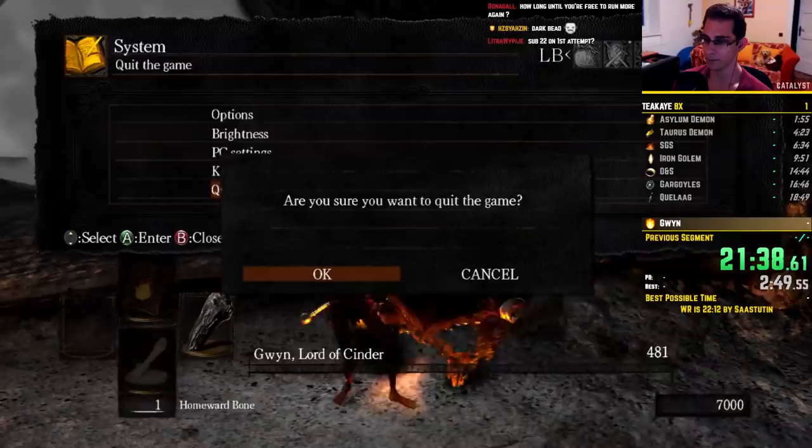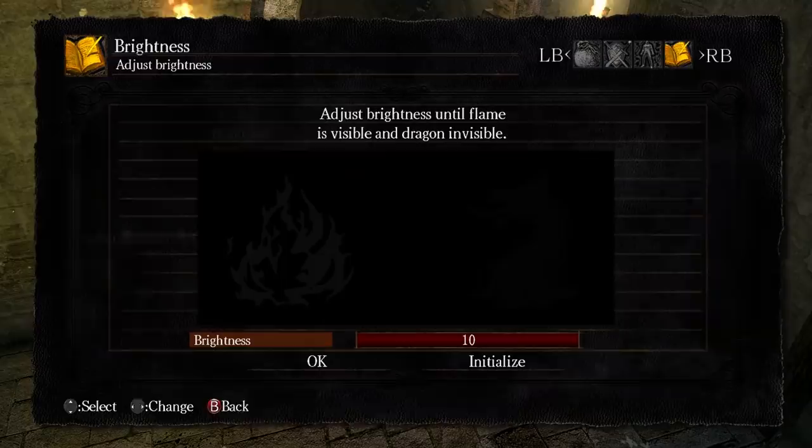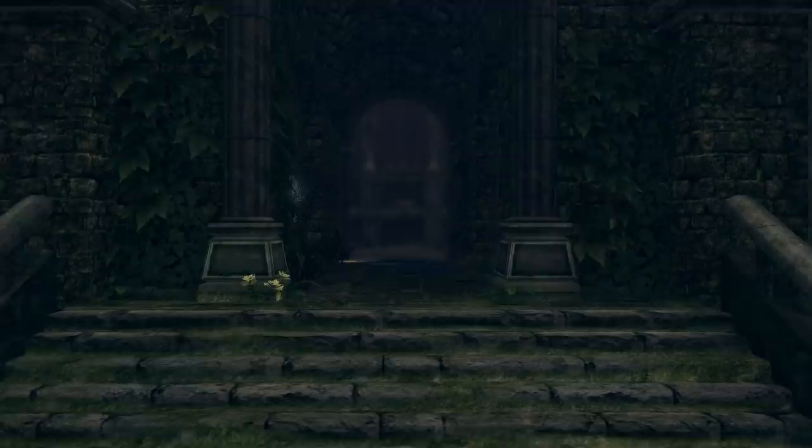There are many different tricks in speedrunning. Dark Souls is particularly well off in this regard, giving speedrunners a large variety of options to explore and exploit in their pursuit of the fastest possible completion. However, among the diverse selection of glitches in an even more diverse plethora of speedruns, there are a few that stand out — few that are recognized by many. The holy grails of speedrunning, if you will. One of them is the wrong warp.